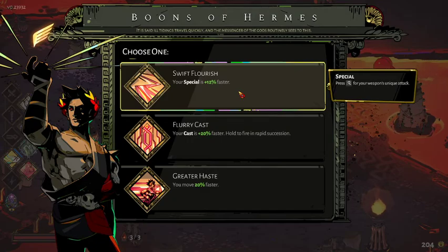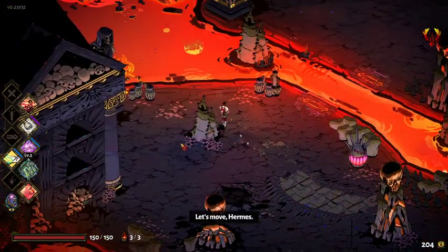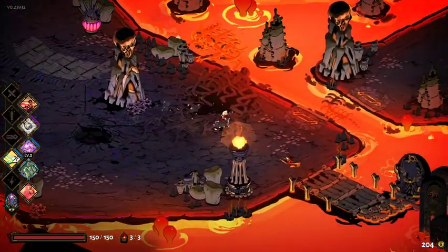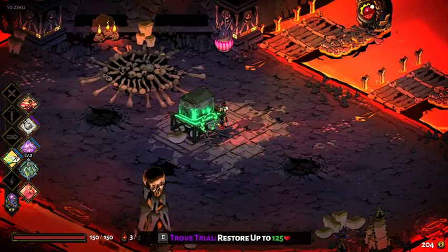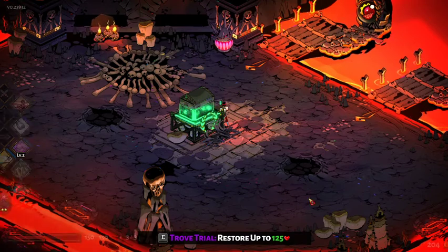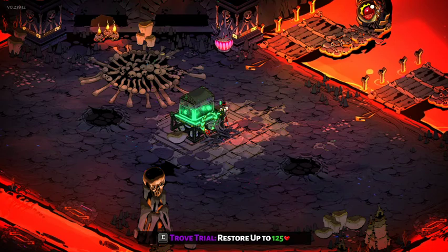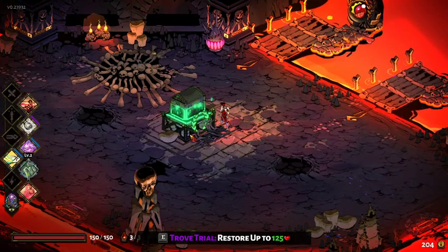Special is faster, cast is faster, move faster — let's go with the move speed. I'm not super thrilled about any of those. I do like a lot of what Hermes has but it just seems like we've gotten a little unlucky there. We have full life — is there any reason to do the trove? I think enemies from troves did not drop coins, so I'm gonna skip this one.